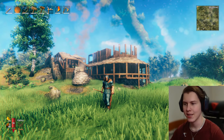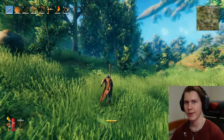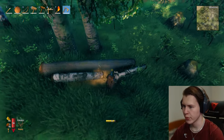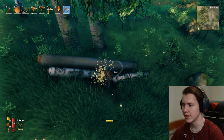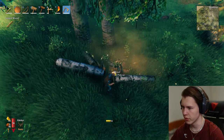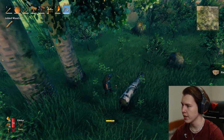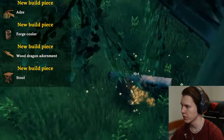Hello everyone and welcome back. In this episode we are going to upgrade our gear and prepare ourselves for the elder boss. Last time we got the bronze axe and now we can actually take down birch trees, so we will be unlocking some new recipes using fine wood.